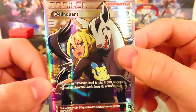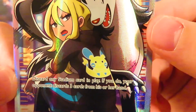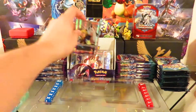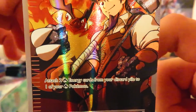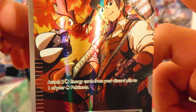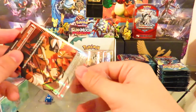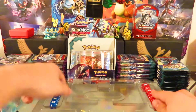All these cards will be double-sleeved. A lot of cards don't have the time to go double-sleeve them all. Delinquent — that is such an awesome art. 'Discard any Stadium card in play. If you do, your opponent discards three cards from his or her hand.' All these cards are so amazing. I might be grading quite a few of these. Blacksmith: 'Attach two Fire Energies from your discard pile to one of your Pokemon.' I think my brother would love that — he's running a Charizard deck.